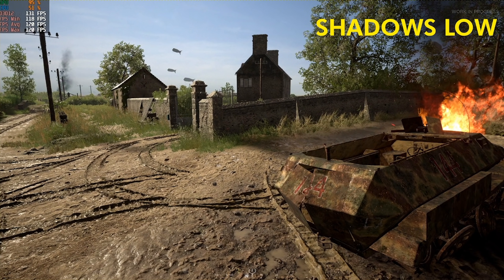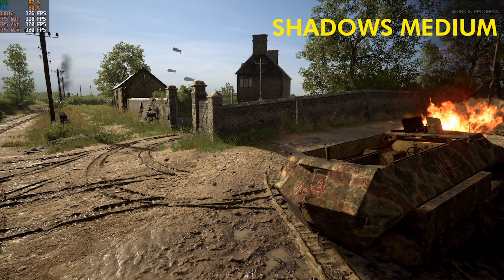Bumping it up to medium is a nice compromise between quality and performance since you do get most of the shadow details and the performance hit isn't too bad. By running this on low you should be getting somewhere around 35 to 45% more frames, so definitely run it at the lowest setting that you feel comfortable with.